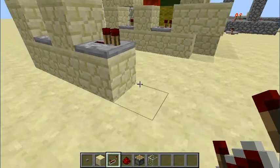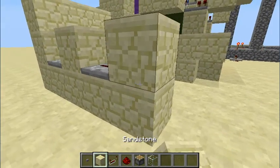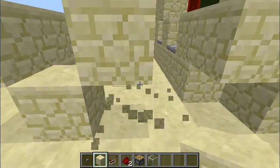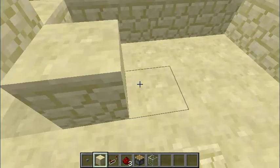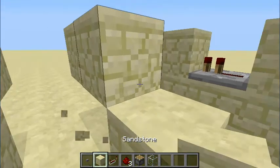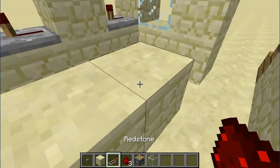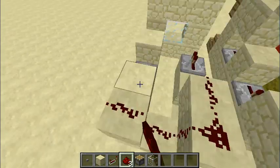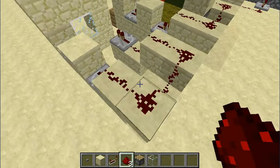There doesn't have to be a delay. Then you build a block up like this, here, here, here, here. You can take out that block, it really doesn't matter. If I remember correctly, that goes there like that. Then put a redstone repeater there, no delay, it's fine, like that.